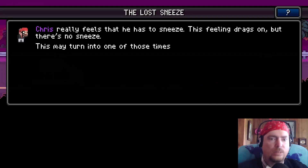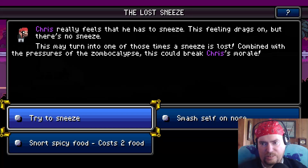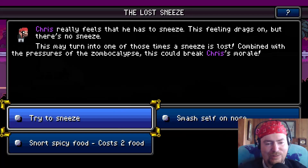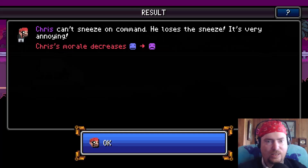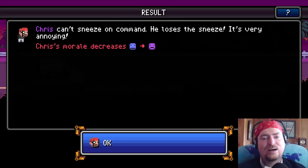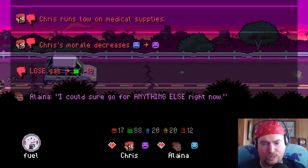Yay, I'm fully healed! Chris really feels that he has to sneeze - this feeling drags on but there's no sneeze. This may turn into one of those times the sneeze is lost. Combined with the pressure of this apocalypse, this could break Chris's morale. My morale is already low from trying to heal a moose that didn't end well. Options: smash self in nose, store spicy food - I'm gonna chance it and try to sneeze. Chris can't sneeze on command, he loses the sneeze - it's very annoying. Chris's morale has decreased. Oh god! Whoever said this game - I could sure go for anything else right now.